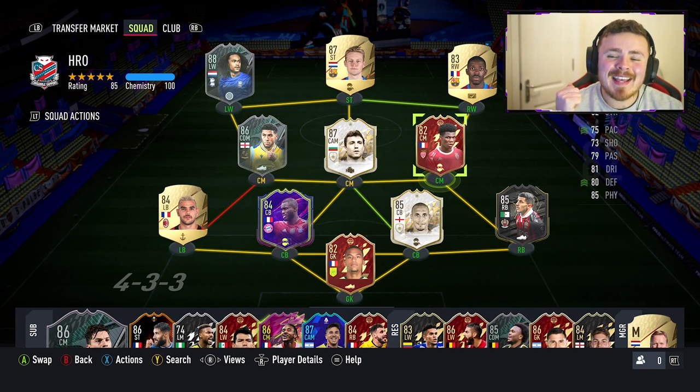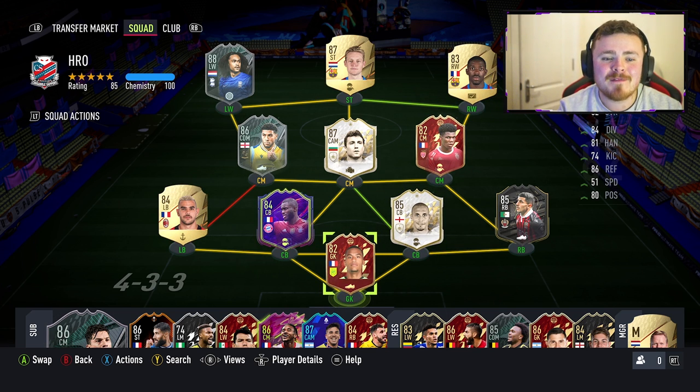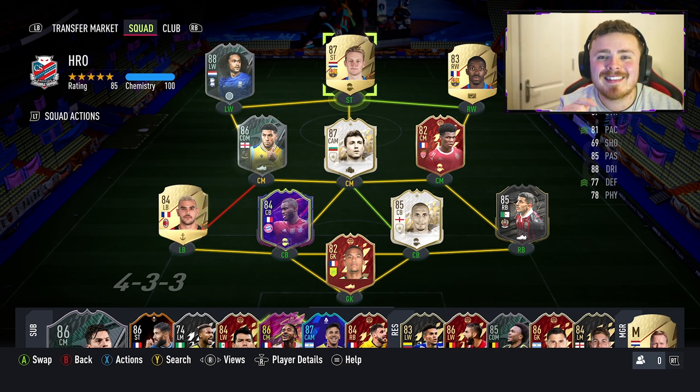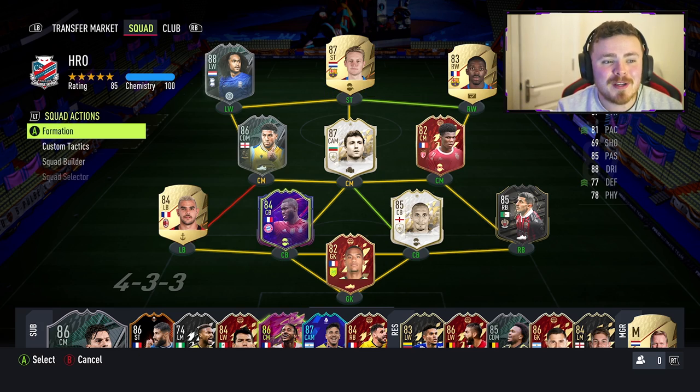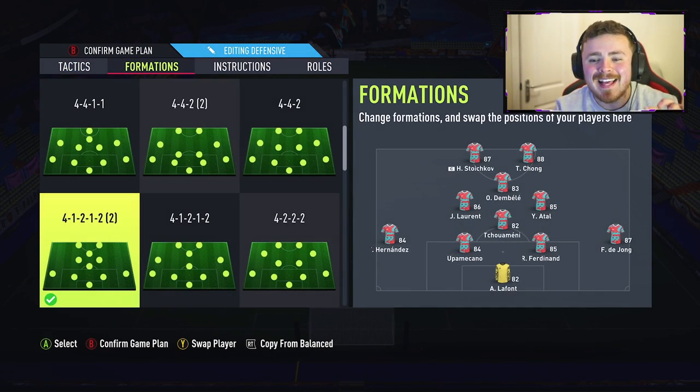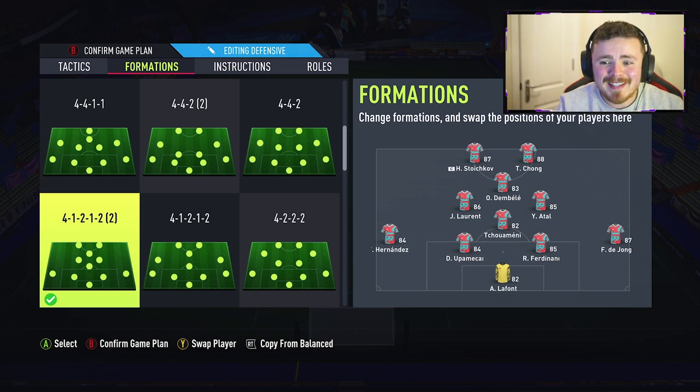Let's look at the boys he's going to be rocking with. Chouameni gets back in the team. Bele keeps his place. Ferdinand Lafonk comes in for chemistry with Upamecano and Hernandez. We've got the EFL boys Chong and Lauren on the side, Stoichkov and De Jong. So a decent looking team. We're trying Atal out as a box-to-box centre mid on the right-hand side — up and down the pitch, bombing forward and tracking back. Frankie starts at right back but I'll sub him out early.